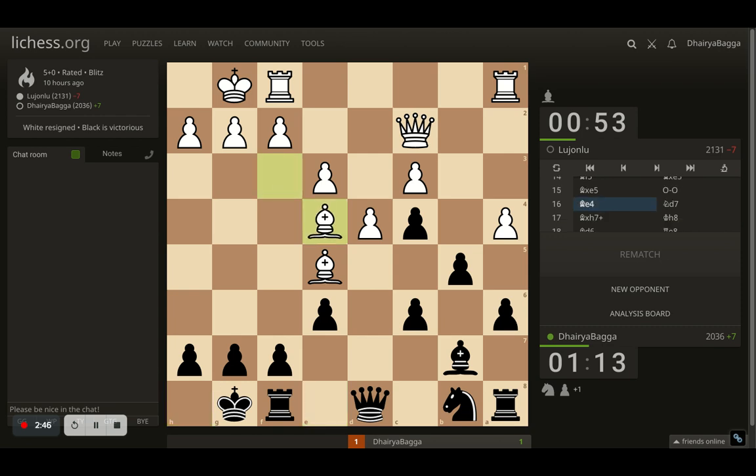Opponent puts bishop onto e4. Now the idea is simple — to grab the pawn here. But if I play a move like g6, that weakens up the dark square diagonal and the bishop is pretty active there, which can be troublesome. The queen can somehow find its way to maybe h4 and then h6, with checkmating patterns on g7. That is what you have to be careful about once you play g6. So I thought, let me just play the knight — let me give the pawn, I'm okay — and I'll attack the bishop. Opponent takes, I just move my king onto h8.